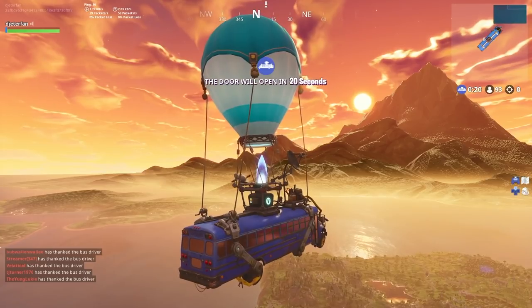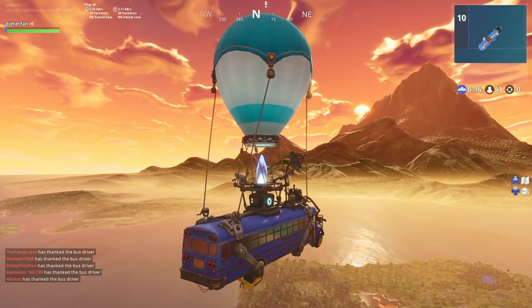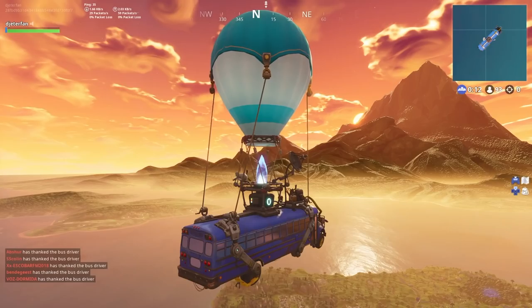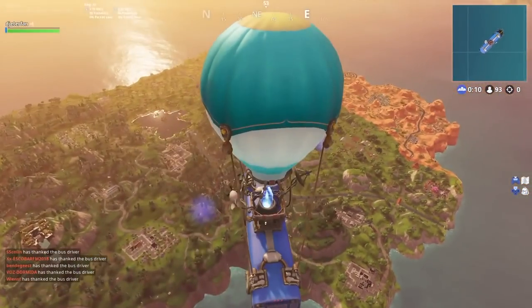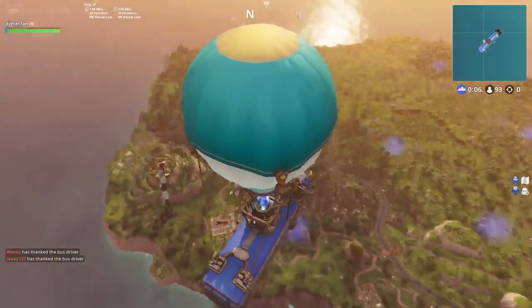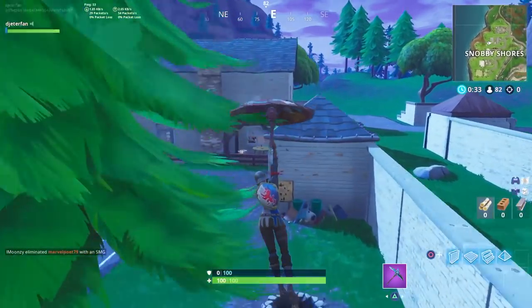To start out this challenge you want to head over to Snobby Shores — this is where we're going to find our very first jigsaw puzzle piece. While you're in Snobby, be sure to grab a cart, a portable rift, or some way to get around the map, because we are going to be going a bit far. The faster you can get around the map, the more of these you're going to be able to get in one match.